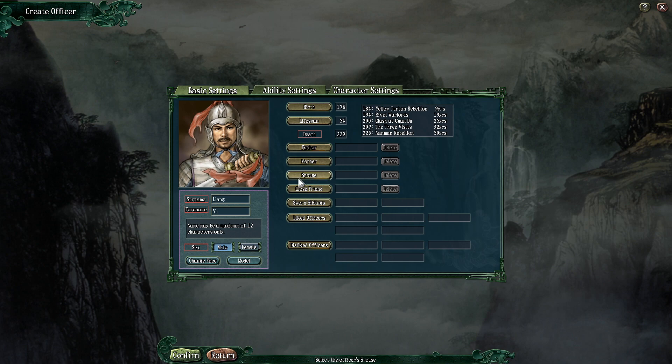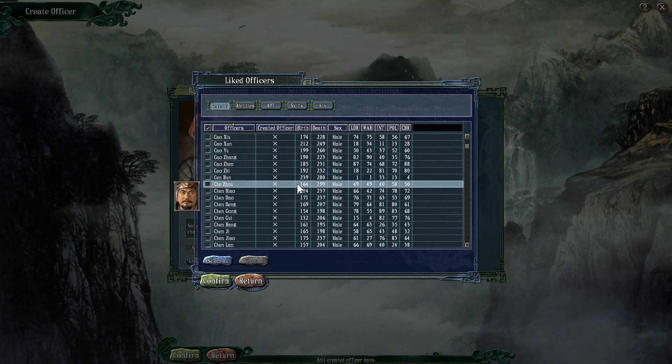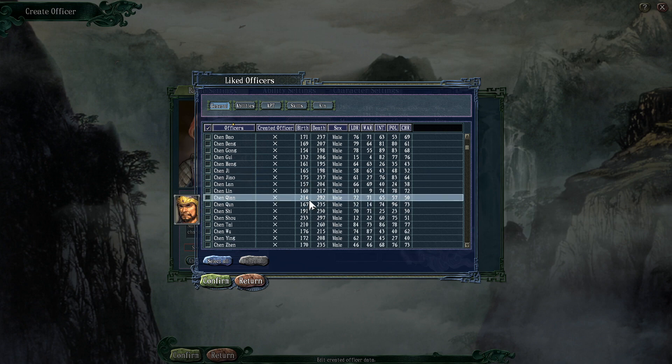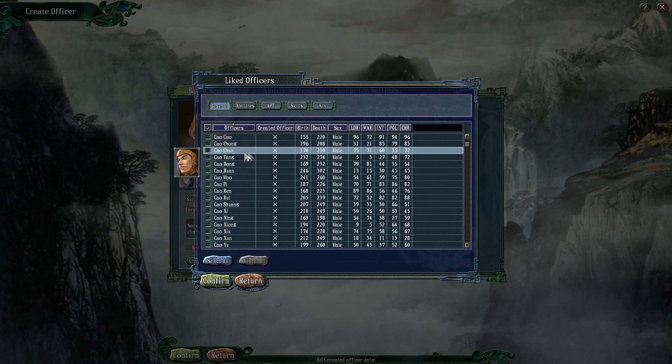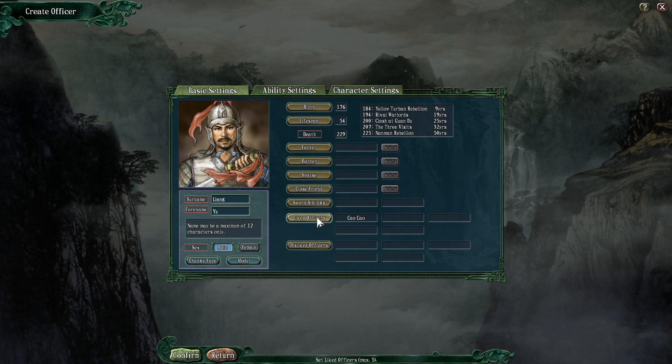There'll be no father, mother, spouse, close friend, or siblings — all kind of complicated. But you will be able to have liked and disliked officers if you so desire — up to 5 of each. This does have some in-game impact: if you have particular officers that you like, you tend to get on better. If you're a free officer or they're a free officer, it's easier to recruit them with said character. If they happen to be a force ruler, you're more likely to join their forces overall, though it's hardly a cast iron guarantee. If you're partnered in a unit with someone you like, it actually increases the effectiveness of that unit as well.